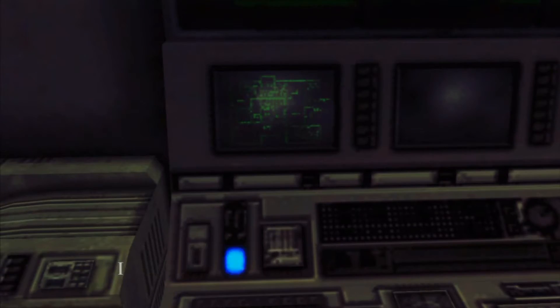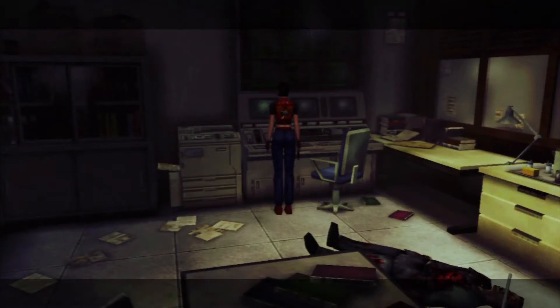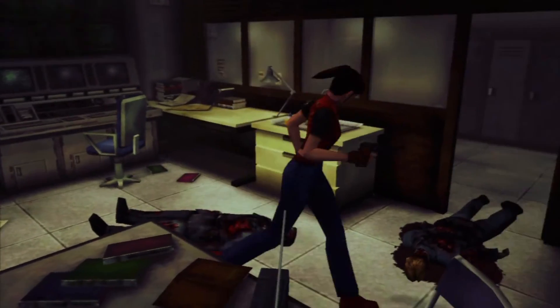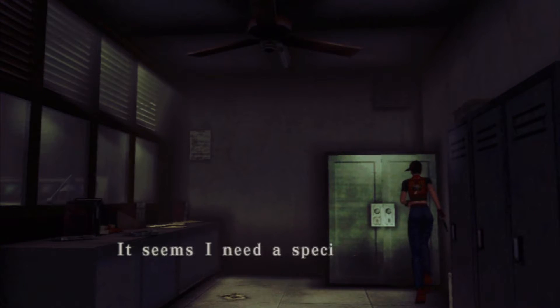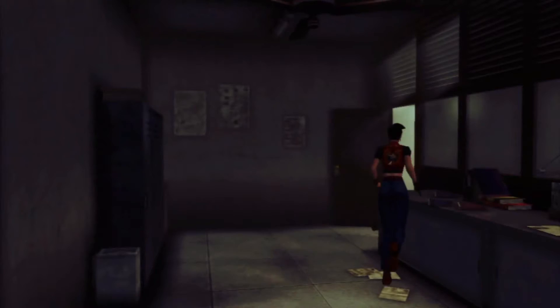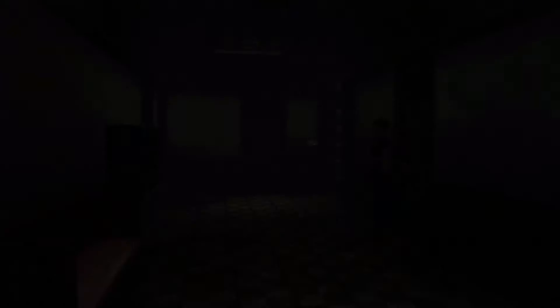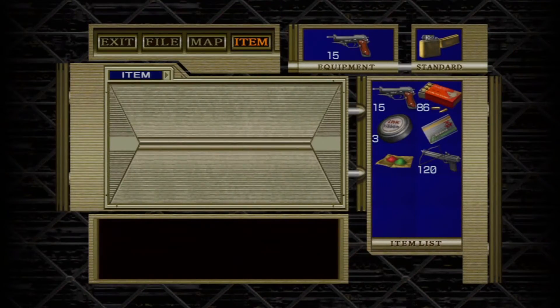Okay, touch the blinky thing — we can print out a map. Awesome! We have the training facility map now as well. What was in here? It's locked, I need a special key to release it. Damn it. Alright, I don't think there was anything else in here that we can do for now.